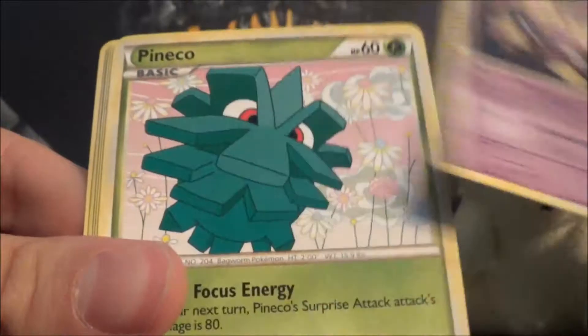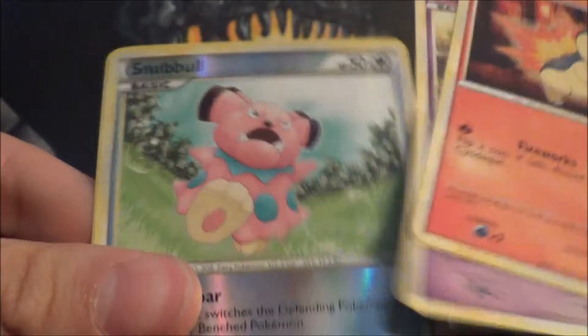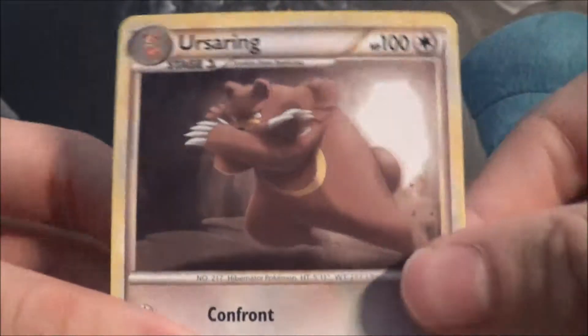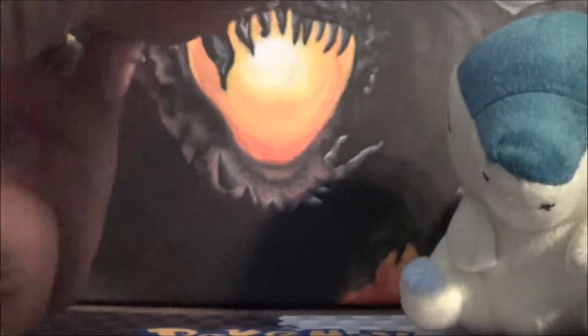So we got another Lost Remover, Bayleef, Dawn Fan, Chikorita, Koffing, Pineco, Cyndaquil, Misdreavus, Snubbull Reverse, and we got an Ursaring Rare. So that's sweet.